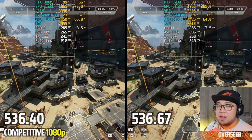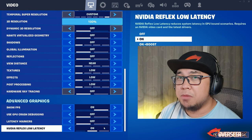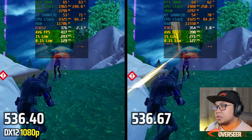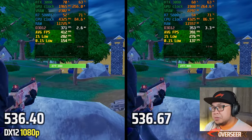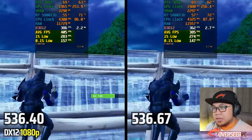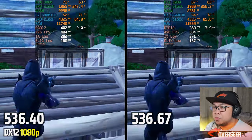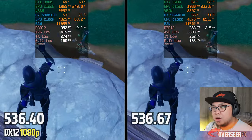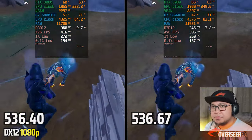Moving on to Fortnite, as always we'll be testing all three APIs: DX12, DX11, and Performance Mode. Starting with DX12 — the latest driver starts strong but the older driver seems to catch up and is more stable in the later part of the benchmark. The latest driver uses slightly more VRAM but less RAM overall. I'd give DX12 to the older driver.